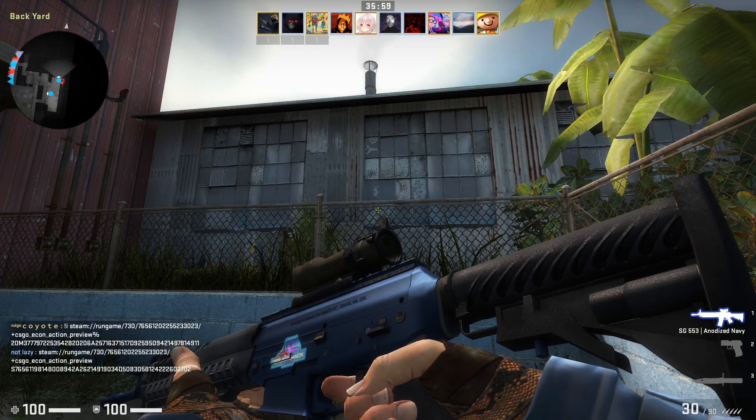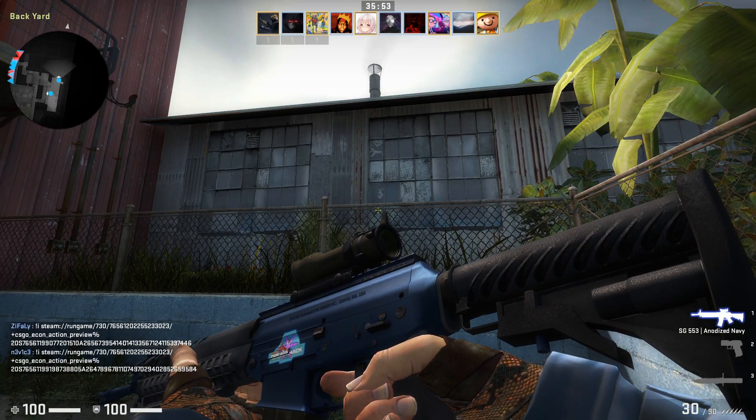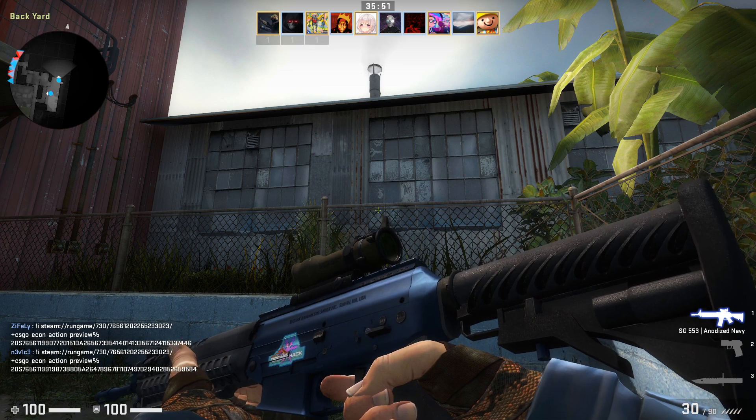The sticker on this SG here is the Blue Snowflake Foil, and it was part of the first stickers added to CSGO ever.